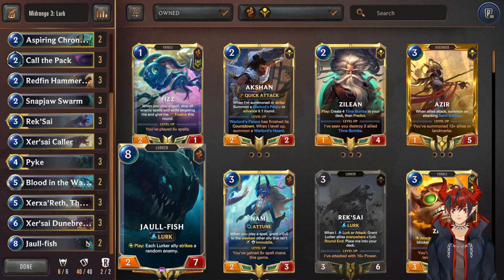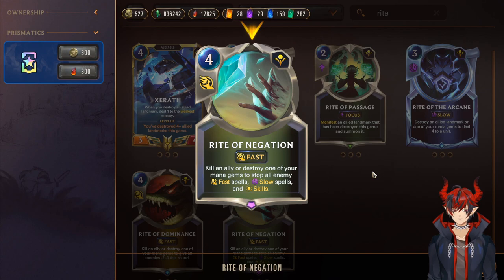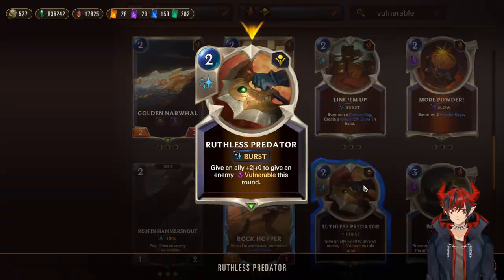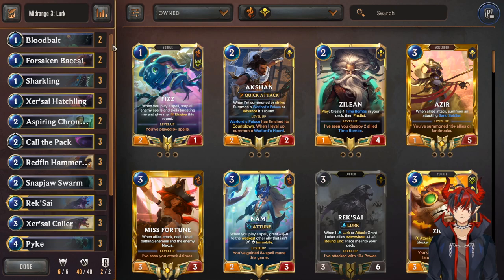This deck can be run many different ways — I've seen a lot of non-Lurk cards put in. But remember, every non-Lurk card hurts the consistency of the deck, so be very mindful. Some cards to consider: Rite of Negation, which is a super defensive utility card some people run, though I don't think it's necessary — if you're in the position to use it, you probably already lost. Ruthless Predator is a very common tech — it lets you amp up Rek'sai and get her leveled even faster, and I actually think it has a spot in the deck. I made this version as consistent as possible so it's not super triggering when you whiff Lurk, made very intentionally. Highly recommend trying it out and seeing if you like the Lurkers.